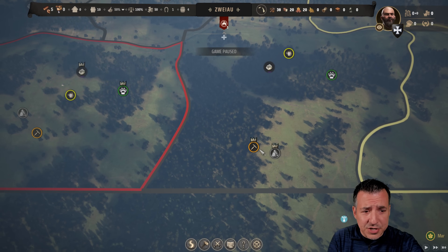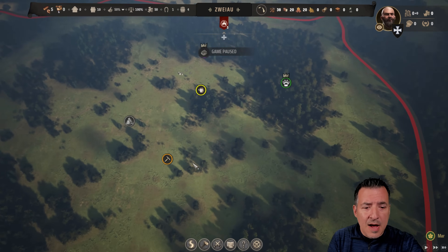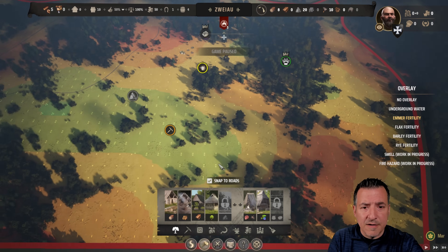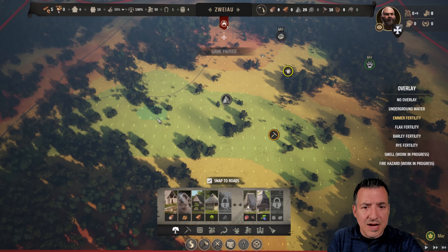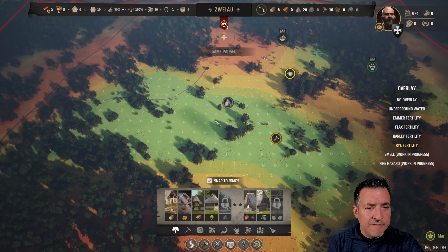Thankfully, the next region over is rich in stone and iron, so that might come in handy long term. The other thing we want to look at is the fertility for growing crops — we've got a nice area of fertility right in the center. Eventually, once we unlock rye, that will come in really handy for us right there.